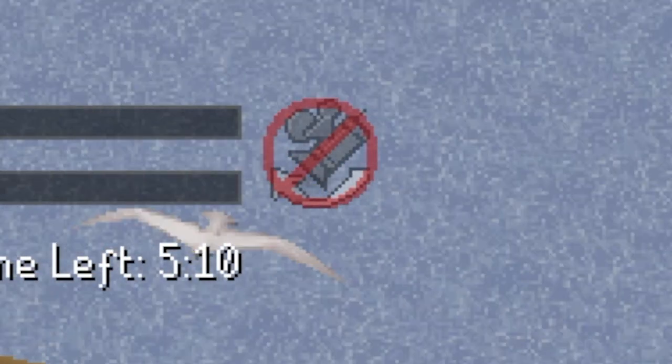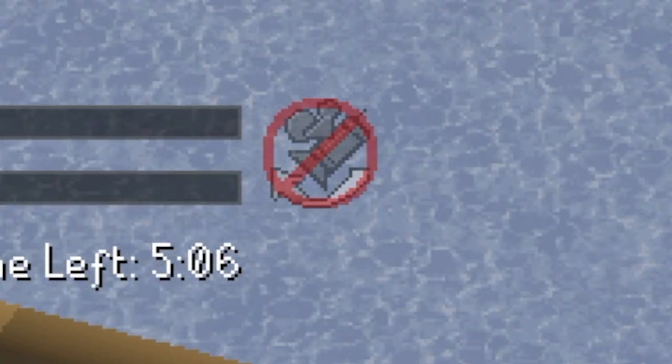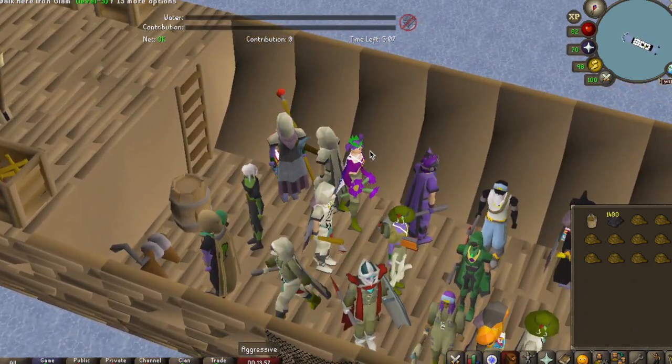Up at the top in the middle there's a red symbol saying no to camera wobble, so make sure that you click the camera icon and that the red cross appears over the top, because that will make this a lot easier.